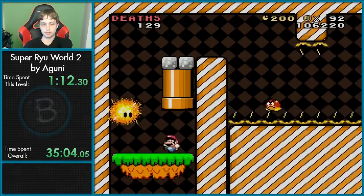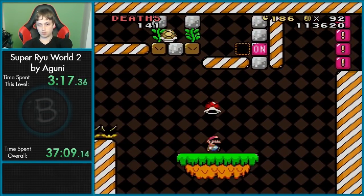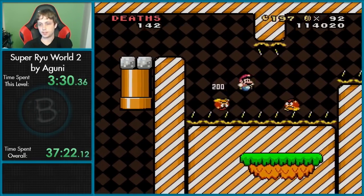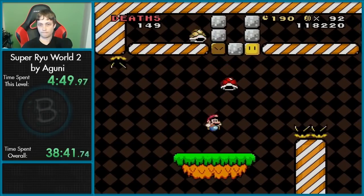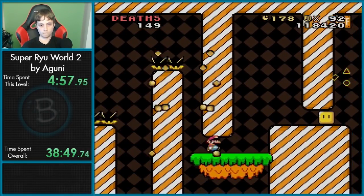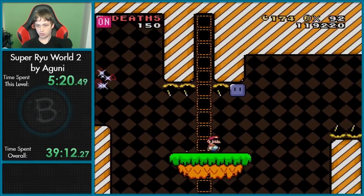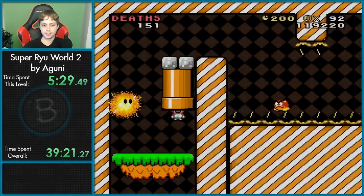You just basically have to button mash to get through those blue block stacks like that. Usually I can throw those really fast. There was a section like that in Grand Pooh World. I threw it — I have to keep that last one. I thought those were the switches — I had to hit the block on the left. This level's crazy, man.